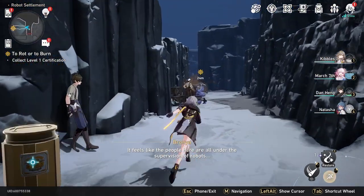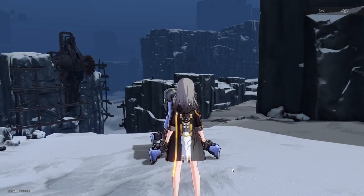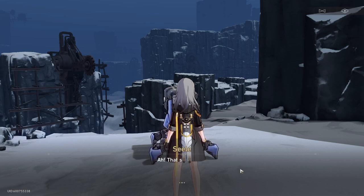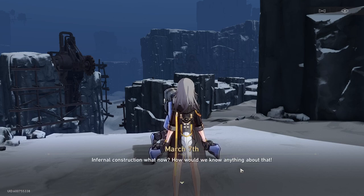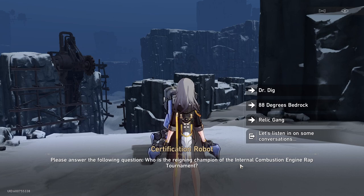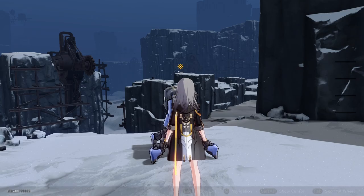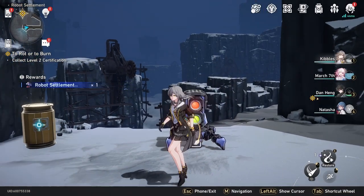We need to collect level one certification. First thing we're going to do is go over here — this would be unthinkable on the surface. There's a protocol certificate, launching state, infernal construction — it's Sampo, Sampo Koski. Please answer the following question. Correct — that was a lucky guess. Certificate obtained. Over 88 degrees, something something. That's the level one certificate.